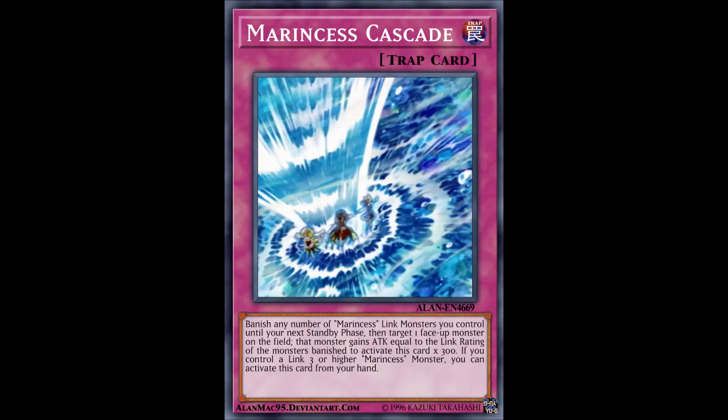First trap is Marincess Cascade. Banish any number of Marincess link monsters you control until your next standby phase, then target one face-up monster on the field — that monster gains attack equal to the link rating of the banished monsters times 300. If you control a link 3 or higher Marincess monster, you can activate this card from your hand. It's basically an attack boost and relies on banishing link monsters. It's more consistent than Seastar's measly 800 attack boost. Run it at one or two.